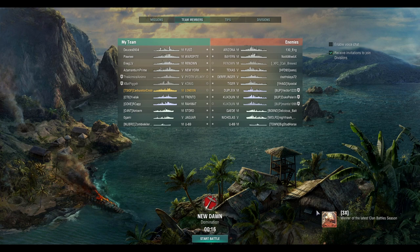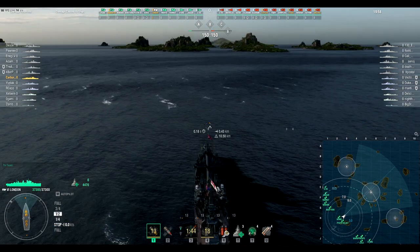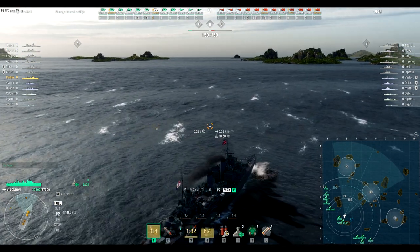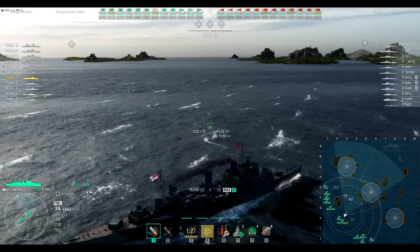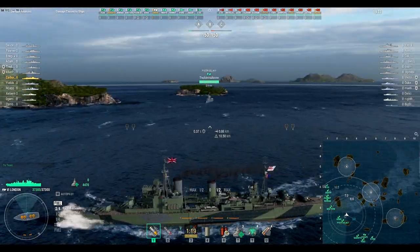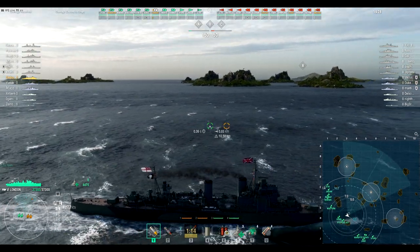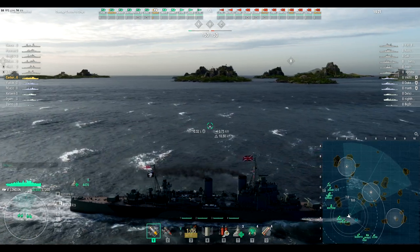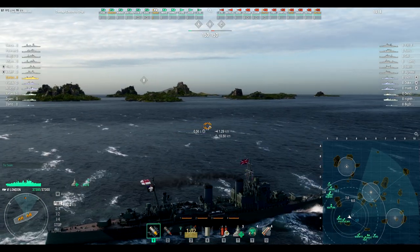Looks like a pretty fair lineup — a tier five/six match, no tier fours, and no tier sevens, which is great. The enemy has one full division and my team has a partial div. On this map the enemy typically comes up and pushes down, while we come up the other side. Spawning in the middle, I'm going toward C so I have less of a flank. British ships are a little fragile so I want to stay back and spam HE or AP rather than getting into heavy early fights. This is not an early-game ship.